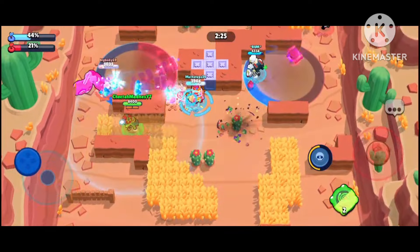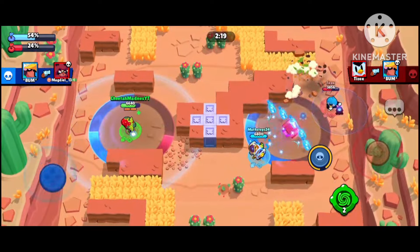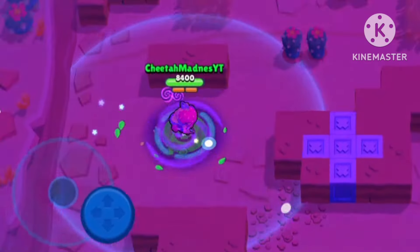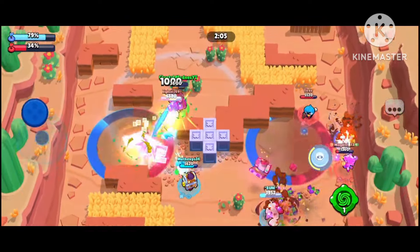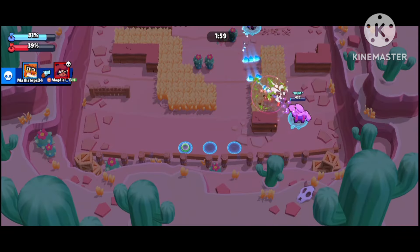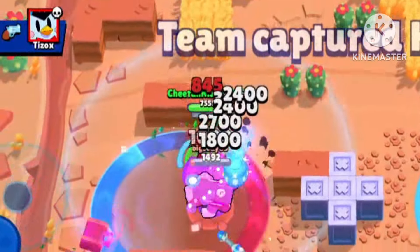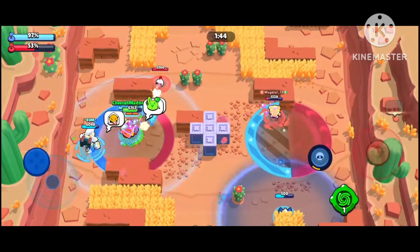He used it — I should have gone for him. Mr. P is gone. We're taking over with Lily — hopefully we win this. I went invisible before he hit me — got him, he's one health! We're able to take it, stay in the circle! We haven't got the left side but we're gonna get it right now. Let's use the gadget — let's go!